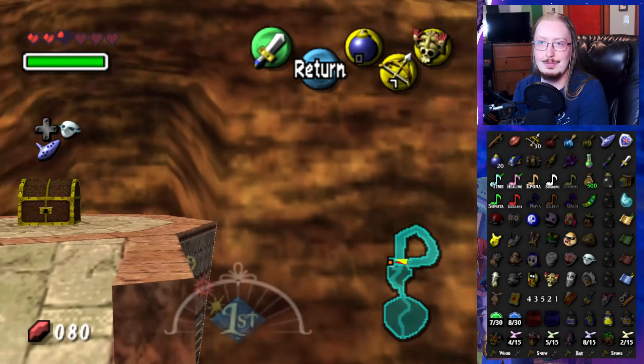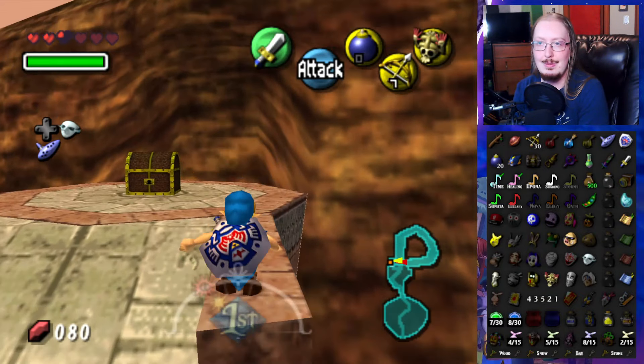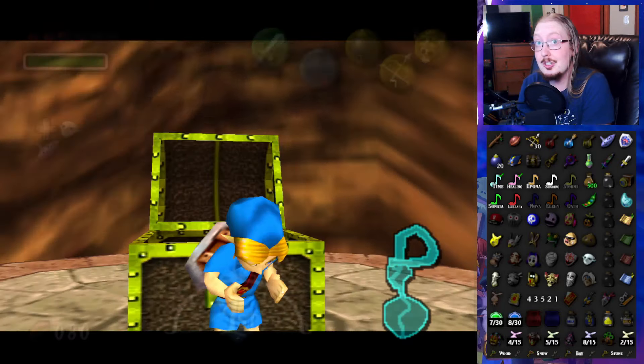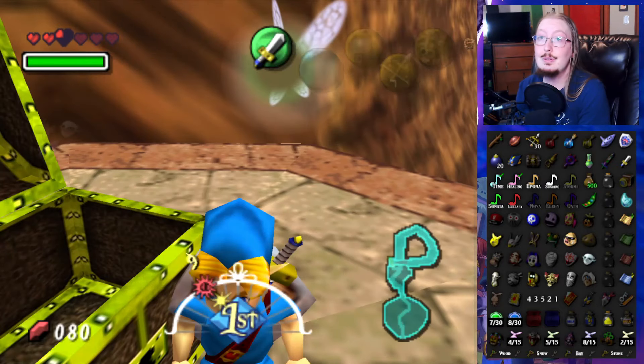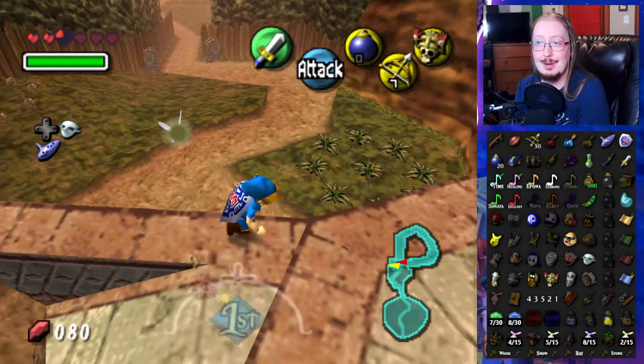Now it's just jumping across because we don't have the hookshot — we'd be able to just jump from here. It's golden, so maybe we'll be able to get something good? And a blue potion. Actually it's not too bad — we could use more health.